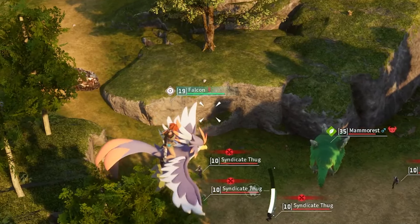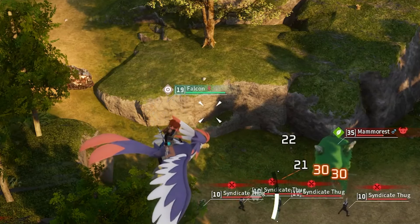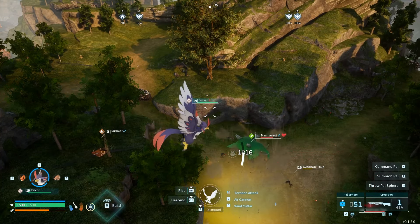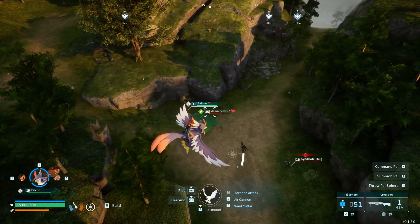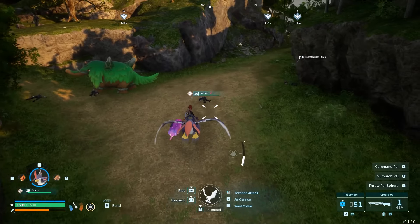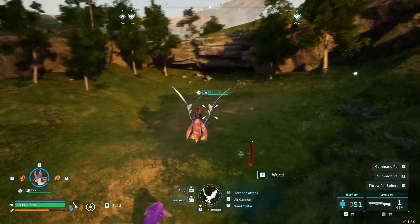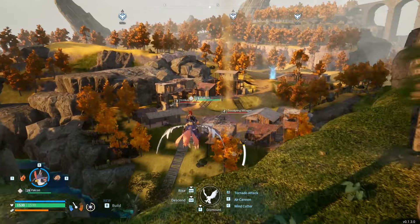I want to see the Mammorest just destroy them in one stomp. Who else tried to take out the Mammorest at the beginning of the game? You whack him with the club and he just stomps and immediately kills you. They're dead — oh, here it comes. Dead, all dead. You cannot fight those things — they are absolute powerhouses. I do not recommend fighting the Mammorest, not early game.